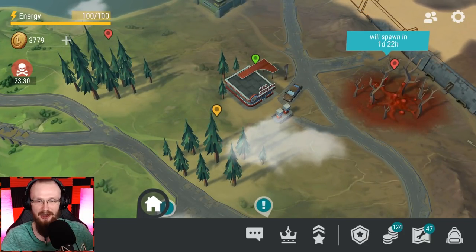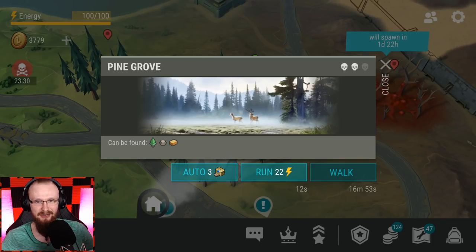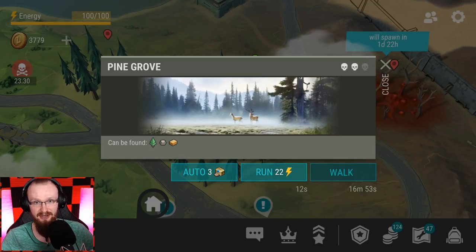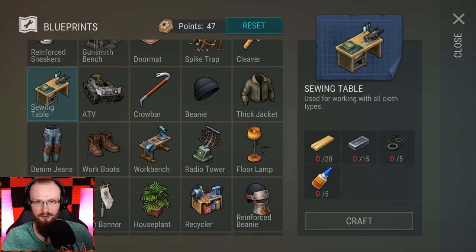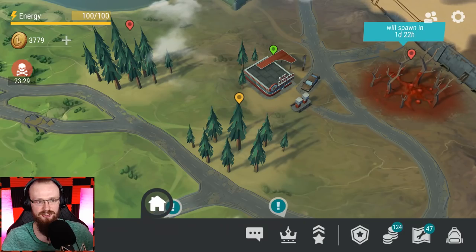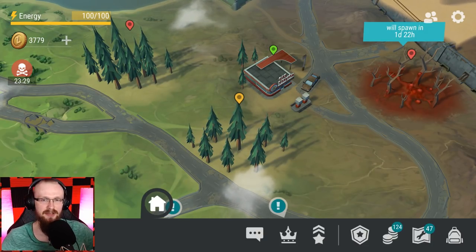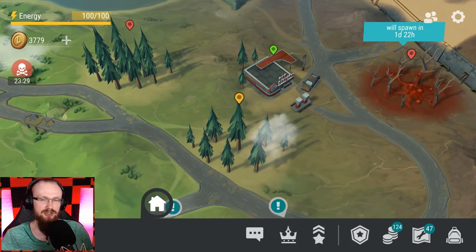A lot of newcomers skip grass and go straight for chests, but you'd rather pick up all the grass in pine zones than open every chest there. Also, by picking up grass you can craft a sewing table, which lets you convert grass into cloth. With five pieces of cloth you can make one bandage. So grass gives you healing items in two ways — carrot seeds for food and cloth for bandages. This saves a tremendous amount of time.